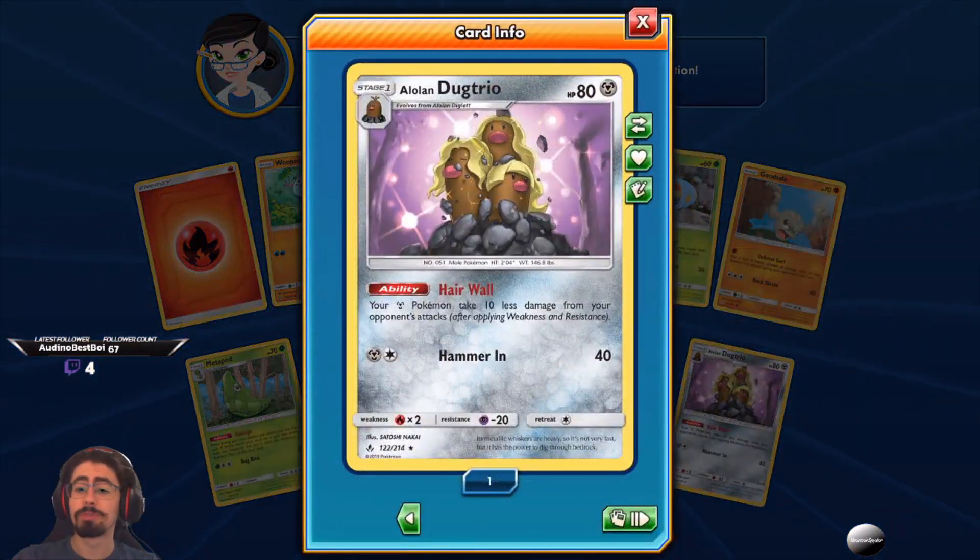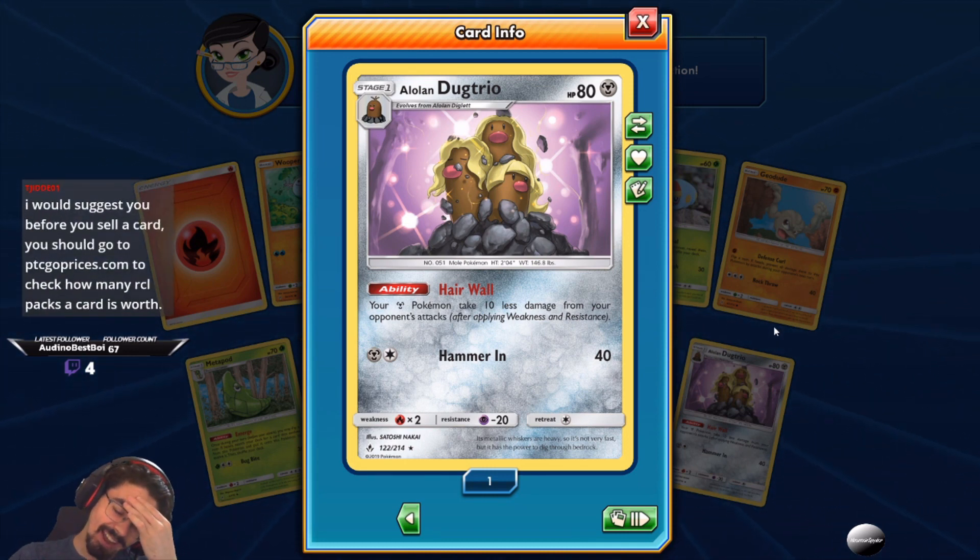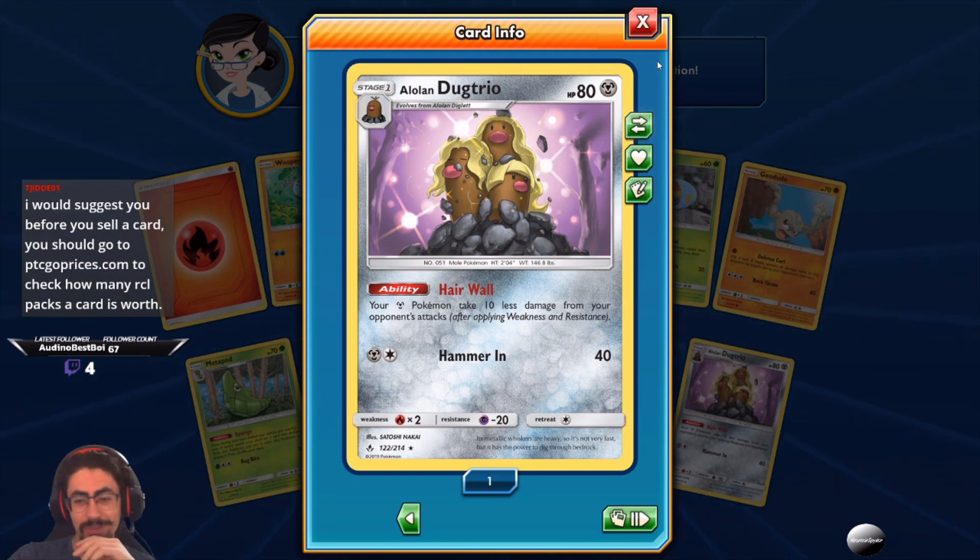I got the most fabulous card ever apparently — the Alolan Dugtrio with the glorious and fabulous hair! Hair Wall: your Metal-type Pokemon take ten less damage from your opponent's attacks, just for the fabulousness of their hair! I like how even the card art doesn't take this Pokemon seriously. Let's just open up the next pack.